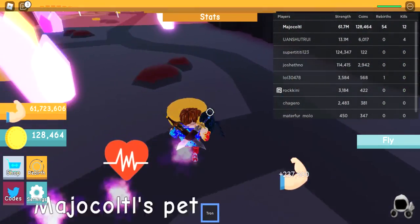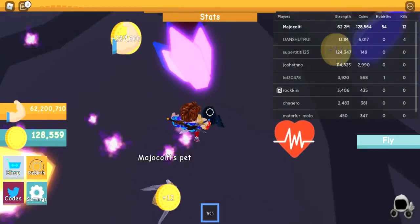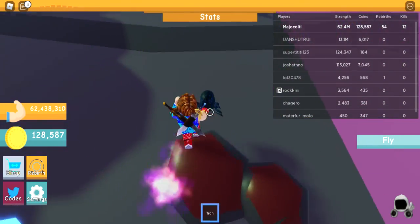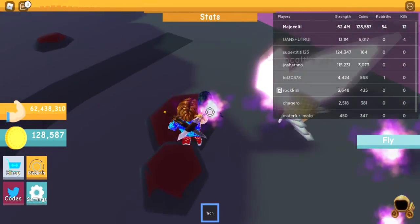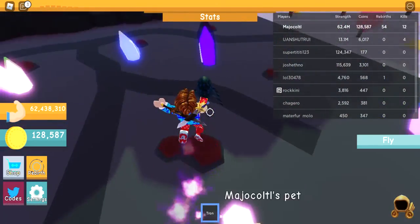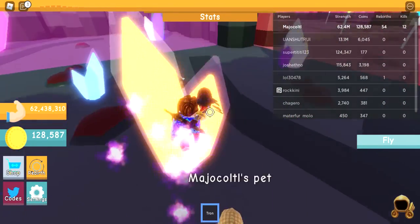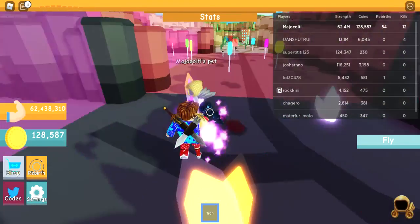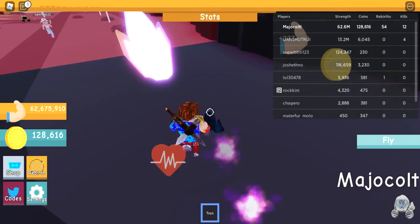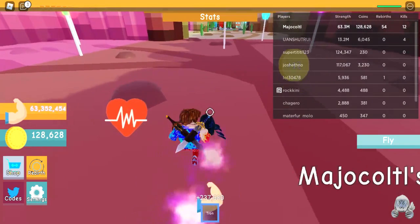You need to do the parkour, and you only have five seconds to get on the platform — four, three, two, one. There we go, it's starting to rise. We need to go up here. If you jump you won't get hurt. We need this crystal right here — okay, we survived!